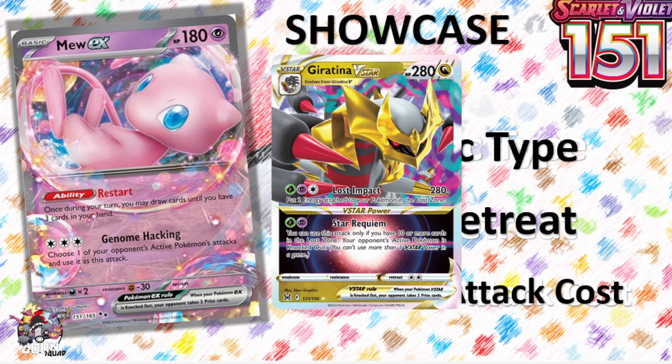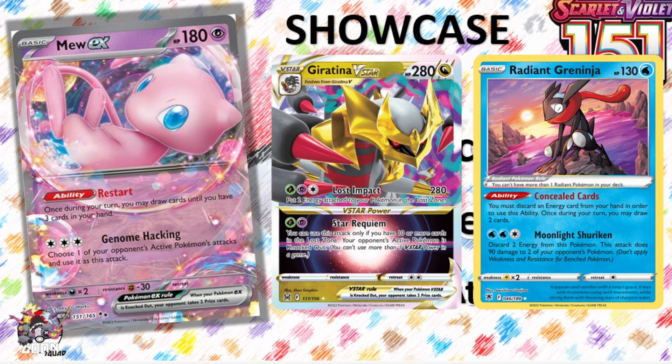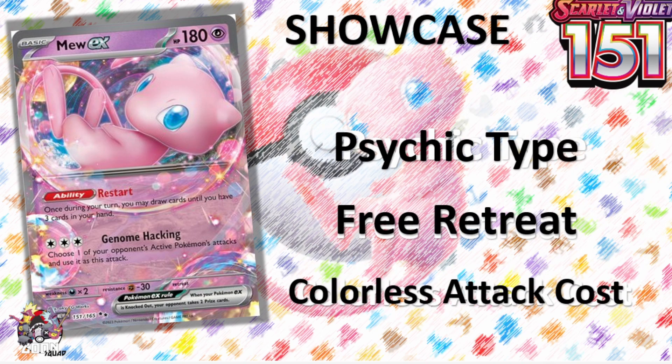It lets you copy your opponent's active attack and use it. The two attacks you need to know: Giratina's Lost Impact and Radiant Greninja's Moonlight Shuriken — both of those attacks have been warping the format. By being able to copy those, you add a new layer to your deck and make your opponent play differently, because as soon as they see Mew, they have to respect that you can copy both of those attacks rather effortlessly.